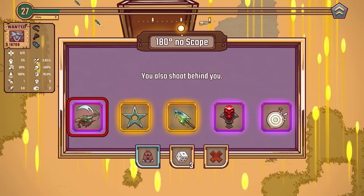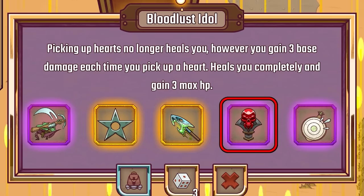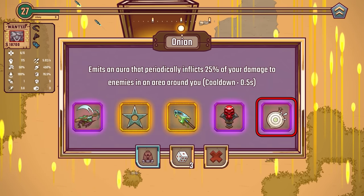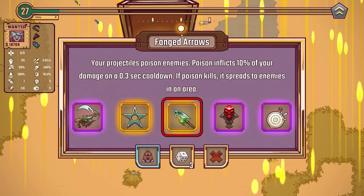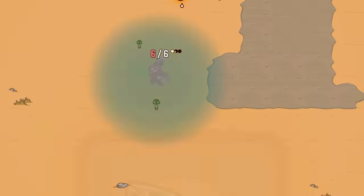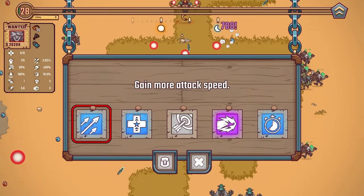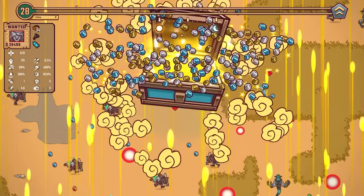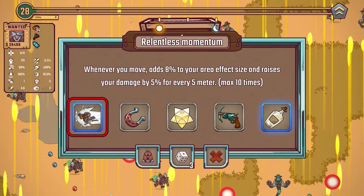This one: picking up hearts no longer heals you, however you gain three base damage each time you pick up a heart. That could be good combined with my dash, but three base damage is not a lot when I've already got 175. Would it be better off just shooting behind me? I think so. I still got a lot of stuff to do. There's a boss at the top of the screen — I've just leveled up though, let's take attack speed. The boss is down. Whenever you move, add 8% to your area size and raise your damage by 5% — so that one wants me to move.